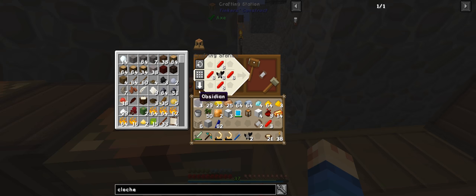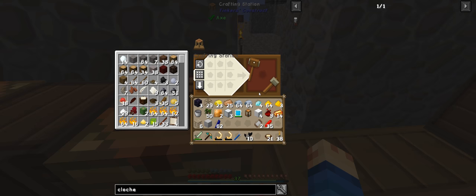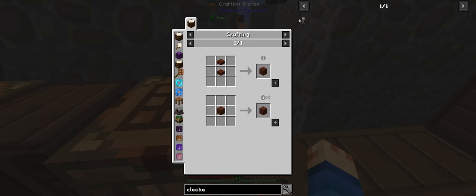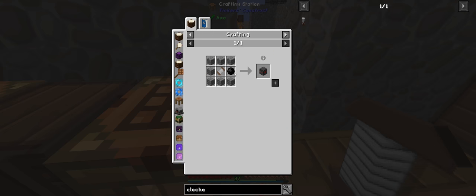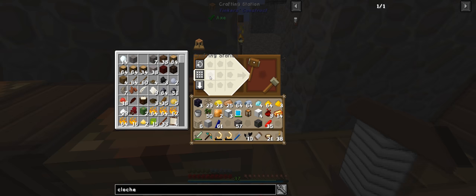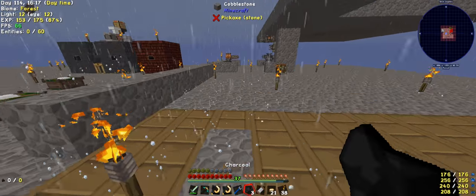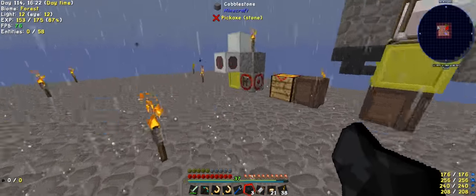And a lot of them. This one needs cobblestone, and then this one needs a void crystal and coal.